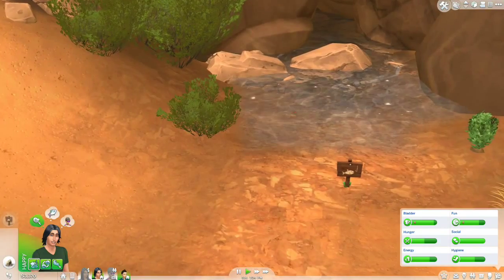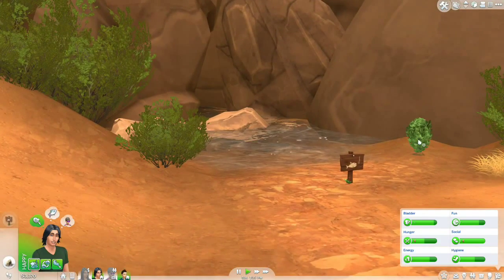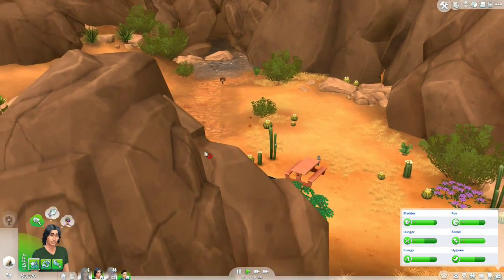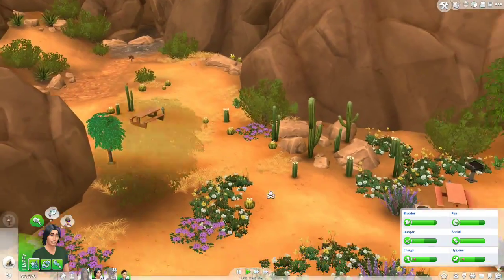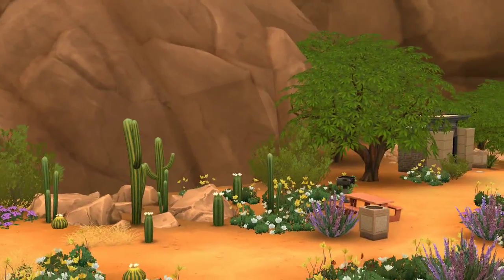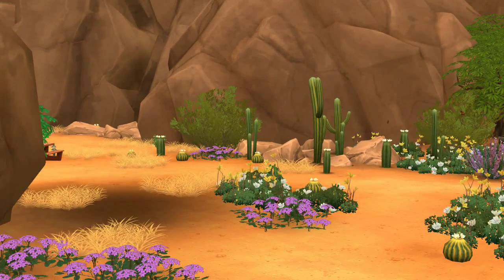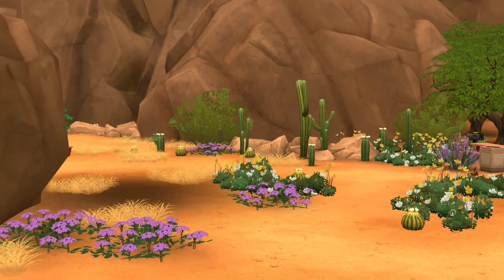We're going to have Tate come over here and fish for a while at this very lovely spot. What's this? A blackberry bush! Hopefully we'll stay in the area long enough for some of the plants to flourish too — I saw a couple of lemon trees. I've never really come to the desert areas in the Sims games before, but wow, this is pretty.